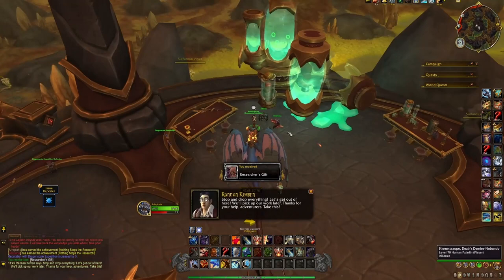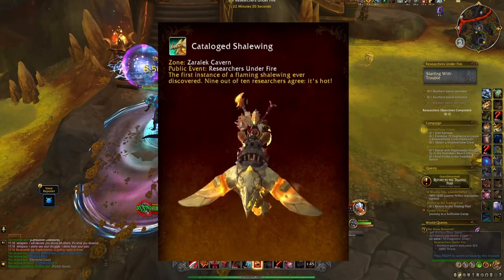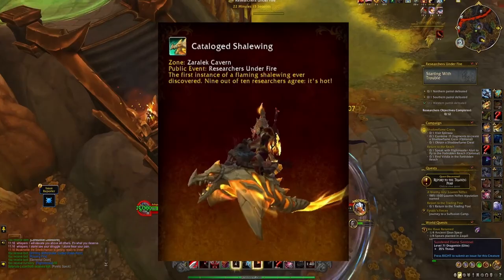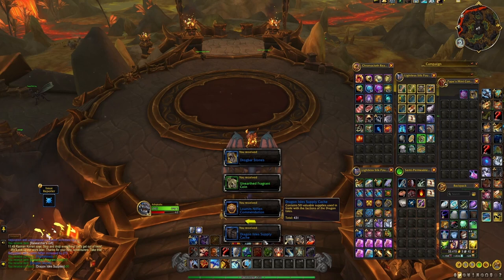While we're on the topic of Researchers Under Fire, I might as well mention the last mount of this video: the Catalogued Shale Wing. This mount has a chance to be contained in the Researcher's Gift, which is the first treasure you get weekly from the Researchers Under Fire event. This means you can only get one Researcher's Gift every week on each character — much like the grand hunts, you'll get a worse treasure for repeat completions where there is no chance to receive the mount.